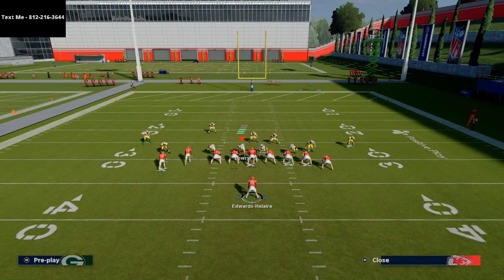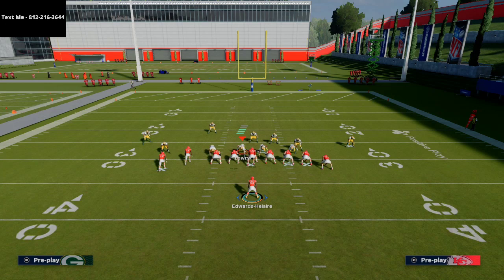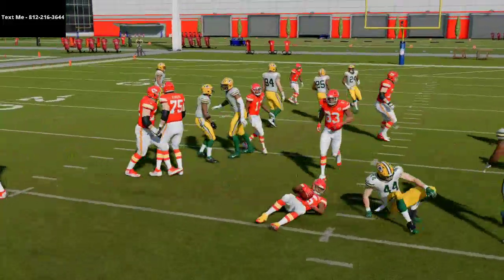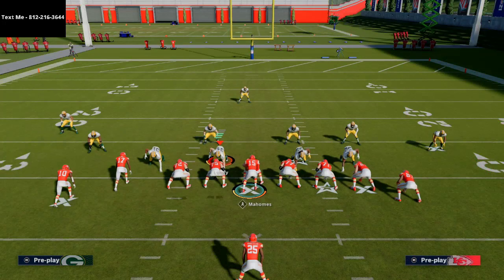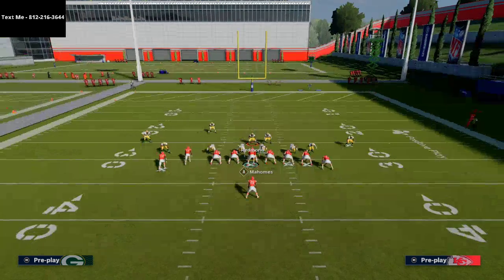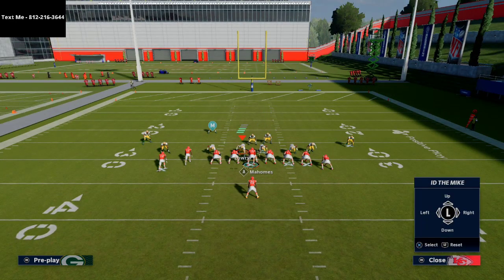If I run halfback dive, the linebacker is going to have a good chance of coming right through the A gap — as you can see, he comes through and is able to make a play on me. So I can't really run halfback dive to the right. One tactic people have been trying is to leverage this a bit, and depending on where you're going, you can ID the user. You do that by hitting L1 and then X, move your cursor to the guy you want, then hit X to ID.